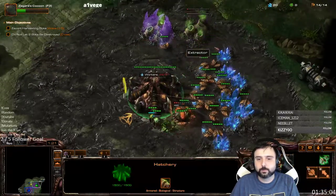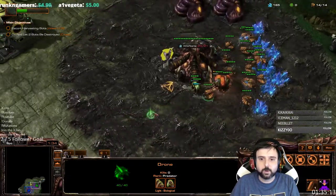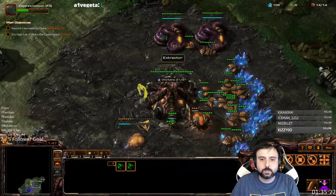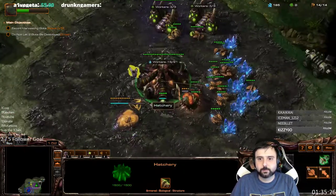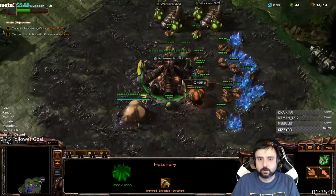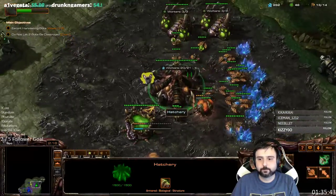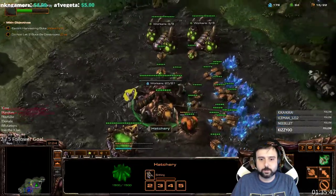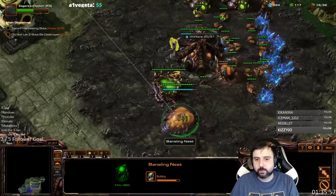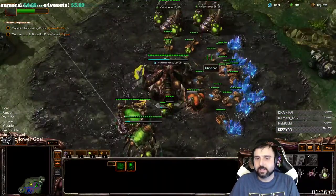I'm at 14 supply, I'm going to make my two extractors. Make sure I get back up to 14 supply and make the spawning pool. Make sure you saturate those gases as soon as possible, because you really need both saturated to make your baneling nest as soon as that spawning pool pops. Get your overlord. I have just 50-some gas as soon as it's done — that's good enough. I get two sets of zerglings to start taking out the rocks, then make sure to get baneling speed. That makes the first and second set of banelings do a lot of damage.